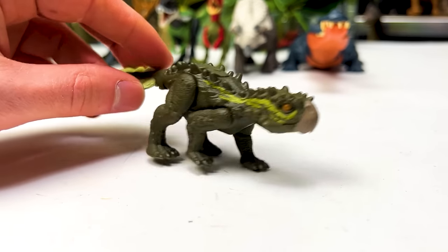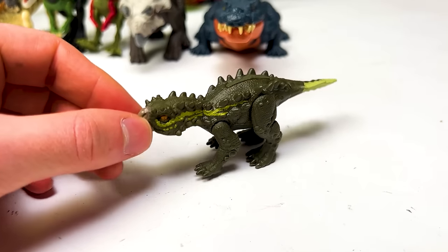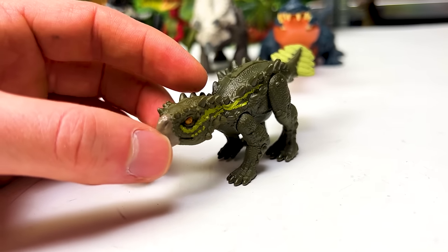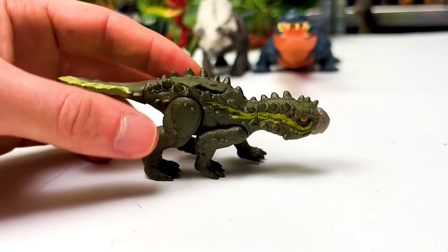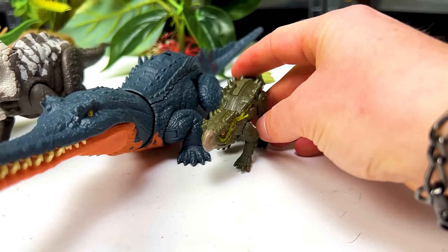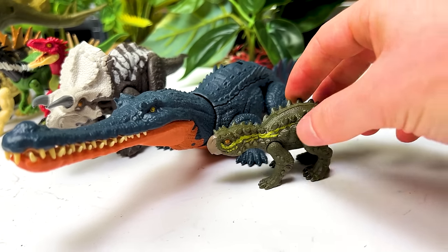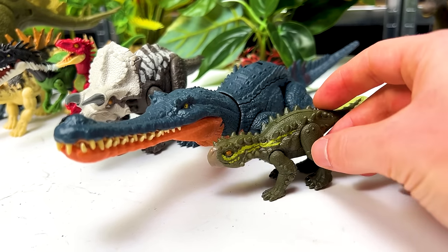Next is the Stegoros, the second dinosaur from the pack with the Eoraptor. It's a quadrupedal dinosaur — although the name sounds like a Stegosaurus, it doesn't look much like one, but it does have spikes on its tail. The Gryposuchus is way larger in body mass, but in terms of height there's not a major difference between the two.